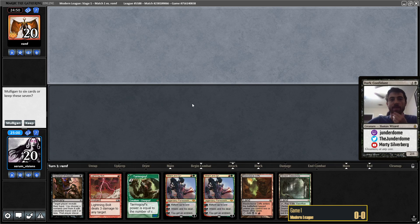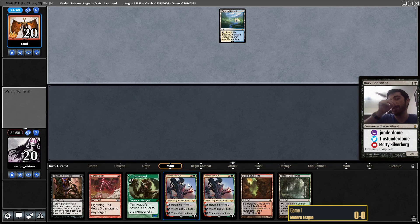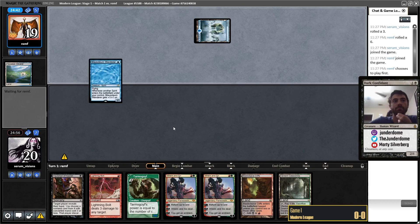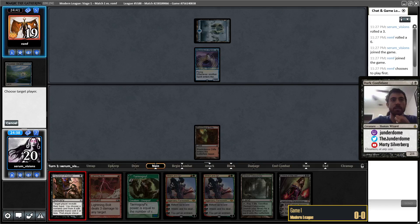And immediately we've got a pretty good one — we've got lots of ways to interact, some powerful Planeswalkers, and a good threat. We're up against Spirits. I'm wondering if I want to just bolt this thing now or cast Inquisition. Ren and Six can take care of the Wanderer pretty handily, so I think I'm going to cast Inquisition. If they sacrifice it to Force Spike the Inquisition, so be it.